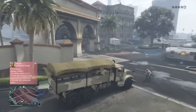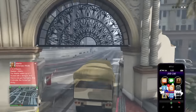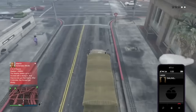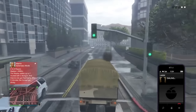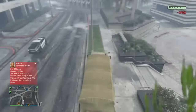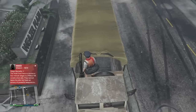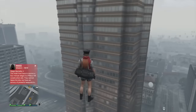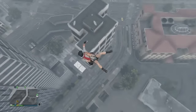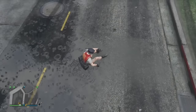I'll be showing you a solo launch glitch. This is 100% solo — you don't need anyone else to help you out. You simply want to get a barracks car however you can, grab one and come to the location shown in the background video. Once you're here, hop on the tire and wait for it to make a rumbling noise. Once you hear that rumbling noise, simply walk over to the exhaust pipe and it will throw you in the air.